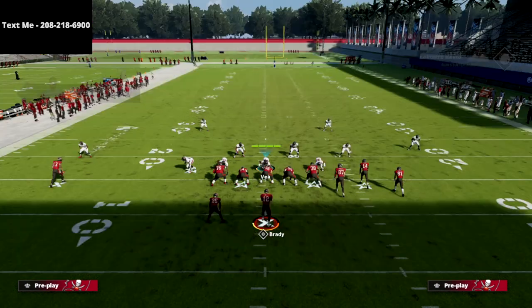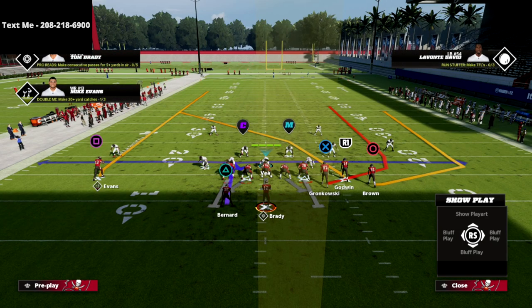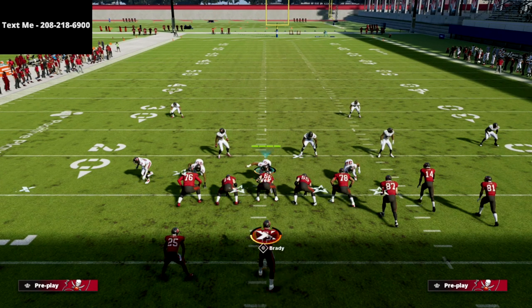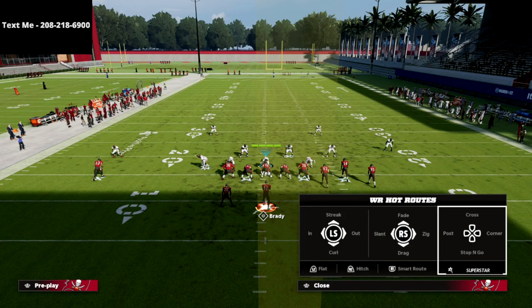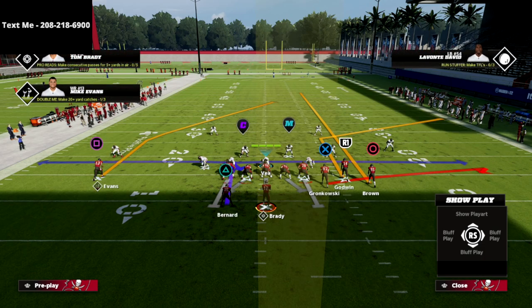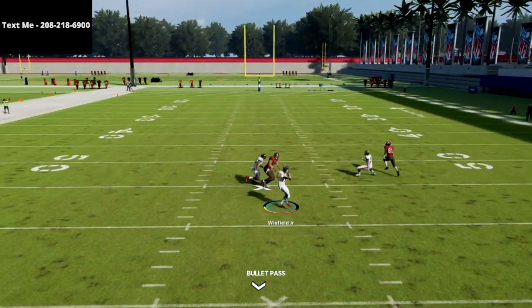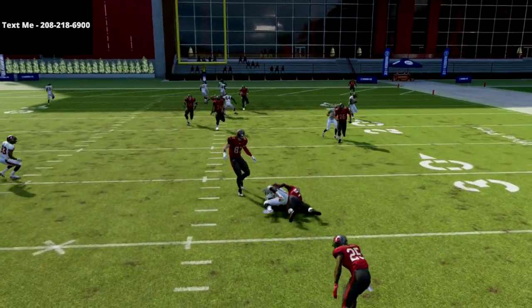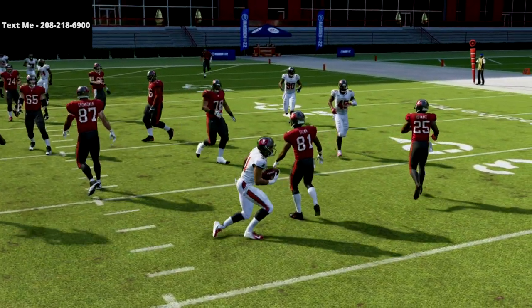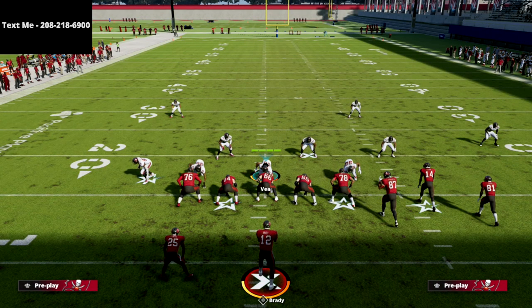On the back side of this defense, the deep half zone really does a good job — take a look at that soft squat just taking away curl routes. Something like a double post type setup that you see a lot of people run is also completely bagged. A flood concept to the bunch side with a post trail — that deep half in the middle just completely bags the post route. Everything is absolutely bagged with this defense.